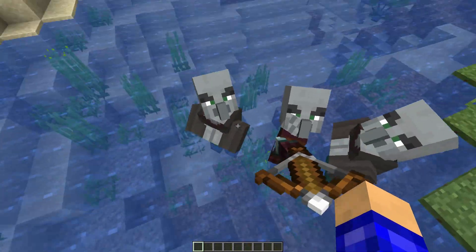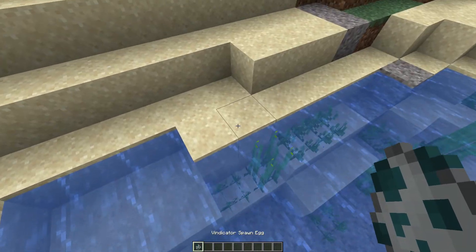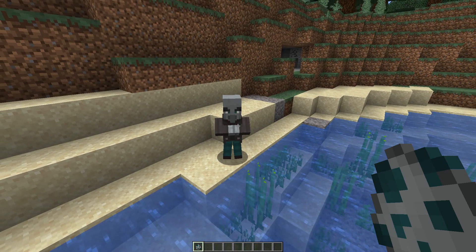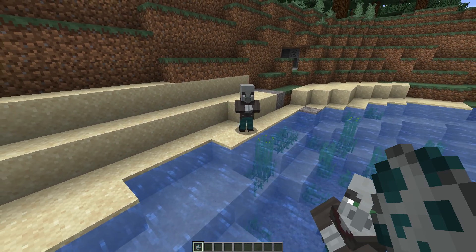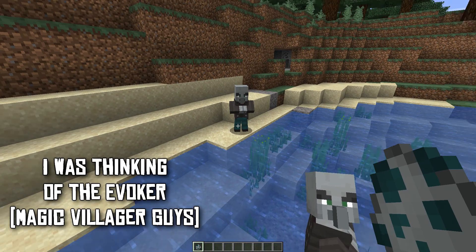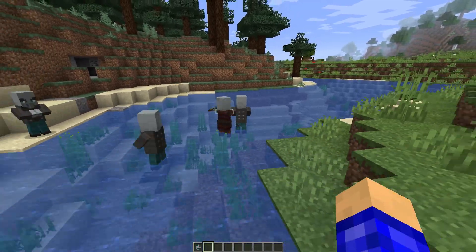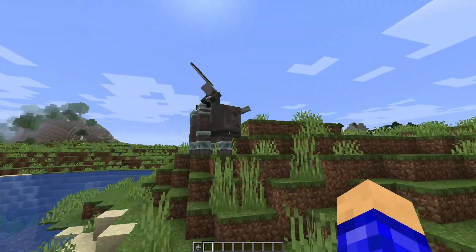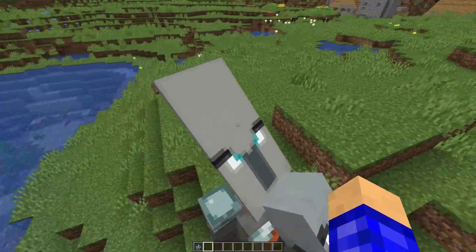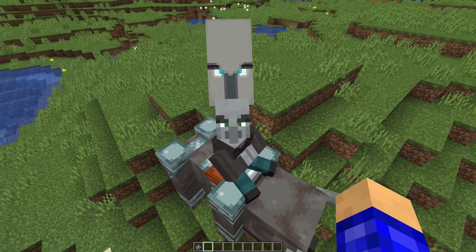So we have the pillagers that were added and they have the crossbows drawn. And these are the vindicators — these guys spawn in the mansions. They either have an axe, or they spawn these little flying guys — I'll put a picture on screen. So in the mansion they spawn with these guys, and it's gonna be pretty intense to take them out: they got the crossbow guys, they got the vindicators, and they got the illager beasts. I think this guy is the leader because he has a giant banner on his head. They actually ride the illager beasts — that's pretty cool.